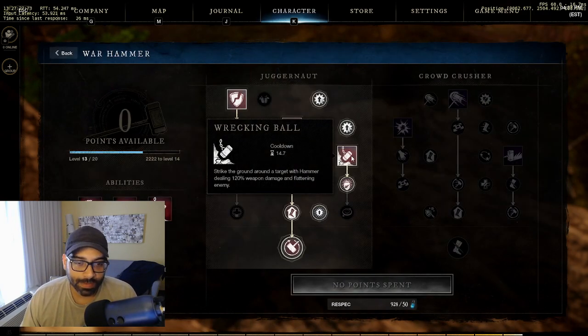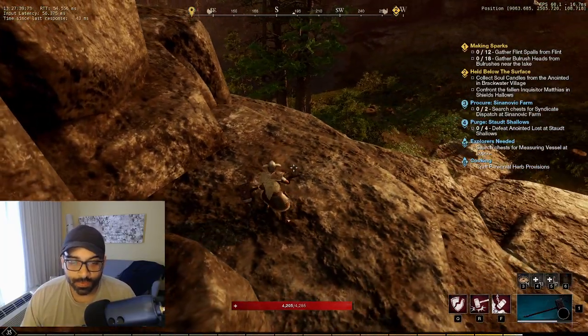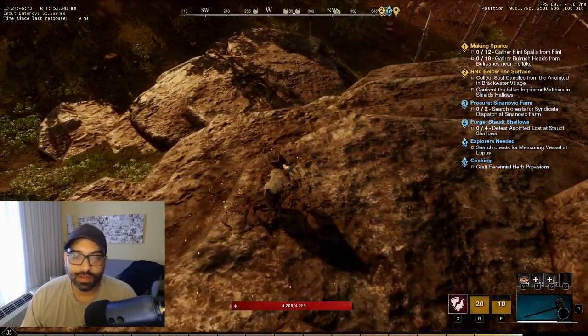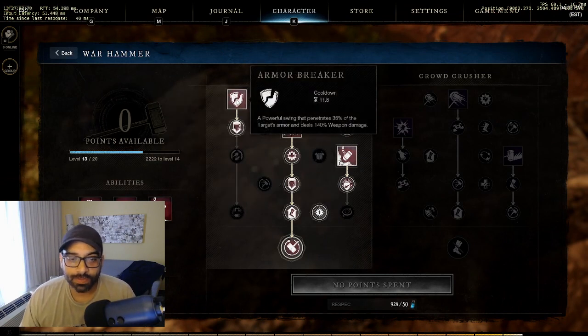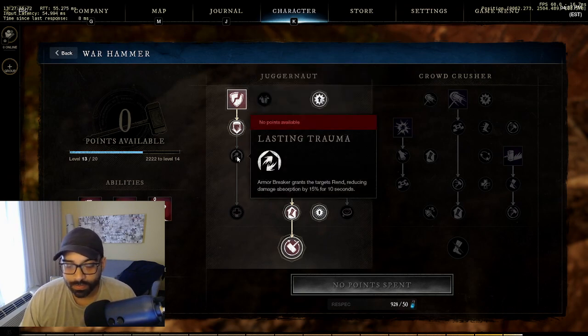Looking at the abilities I've chosen - wrecking ball is another low-cooldown ability. Strike the ground around your target dealing 120% weapon damage and flattening your enemy. This is your crowd control - it knocks your opponent down, allowing you to follow up with abilities from mighty gavel. Typically you want to soften up your opponent with armor breaker to apply rend, then use wrecking ball.